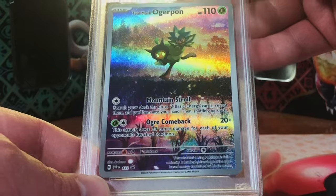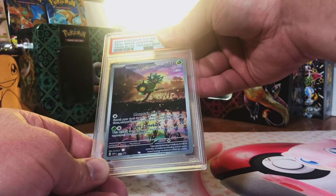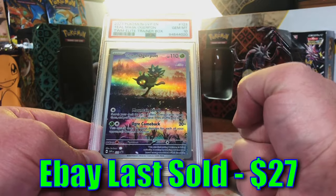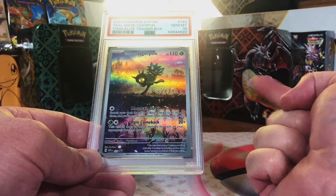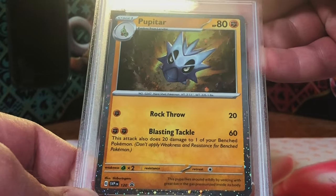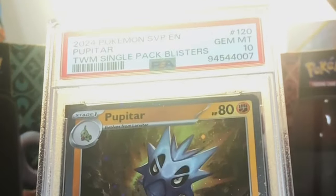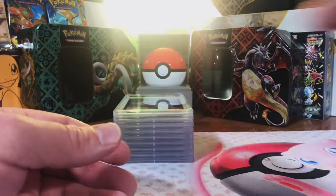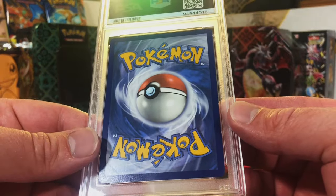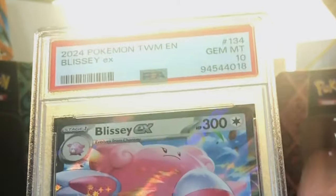Teal Mask Ogerpon promo from the ETB - not the Pokemon Center one, just the regular ETB. It's probably a 9. Gem Mint 10! I love being wrong when it goes up - incredible. Cufant Holo promo from the single pack blisters - gotta be a 10. Gem Mint 10 again! Love seeing it. This has blown all our other grade reveals out of the water. Blissey EX - 10. Gem Mint 10! We just keep racking them up.